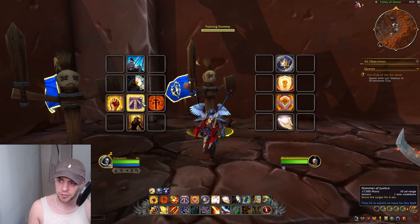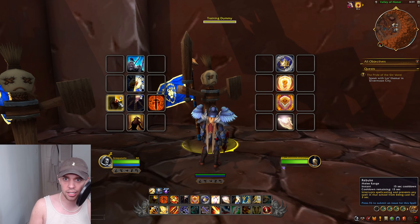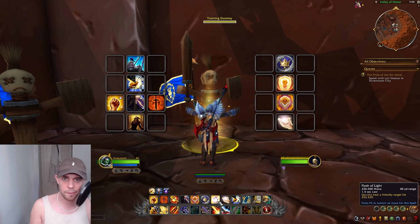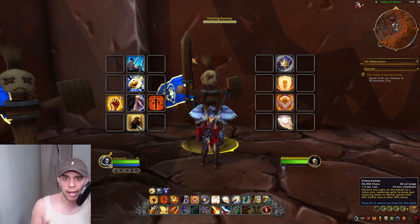We then have Hammer of Justice on a one-minute cooldown, stunning the target for six seconds. We've got Rebuke, interrupting their spellcasting — also known as a kick. A kick or interrupt is very important in Mythic Plus and PvP, sometimes used in raids but not as much. Then, Intercession — this is a Battle Res. As a Paladin, we can resurrect our allies out of combat, but in combat on a 10-minute cooldown, we can actually resurrect our allies.